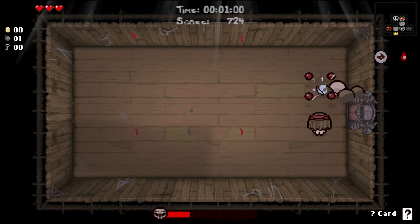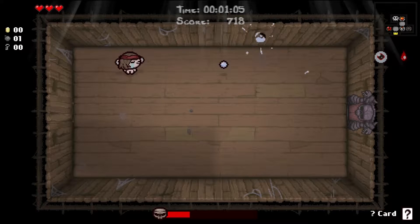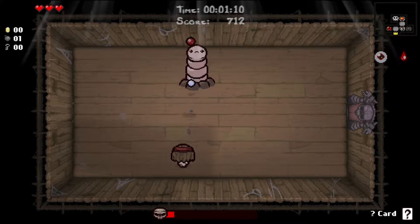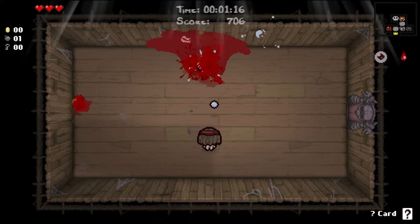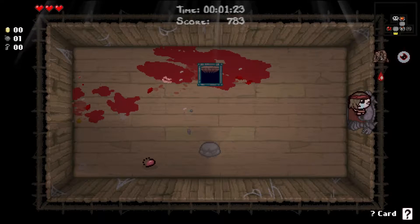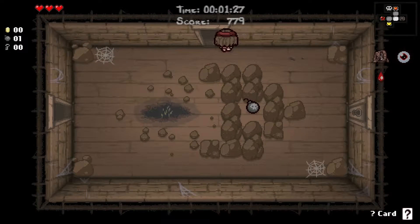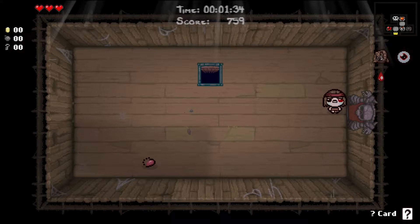I mean, what would we really want to be shooting out of the back of our head, though? I can't really think of things that I want shot out of the back of my head. I don't think it would work with Mom's Knife or Brimstone or anything like that. It would be cool if it did, but I don't think it does. We do have a bomb, so we'll come back next to the shop and look for the secret room maybe — like, above the shop? Nope. Oh well, we looked.